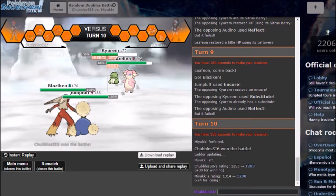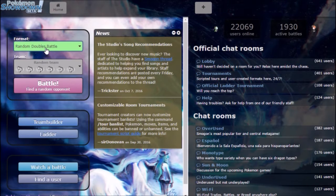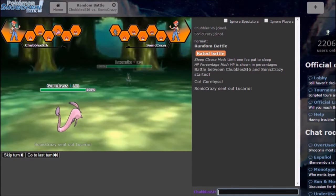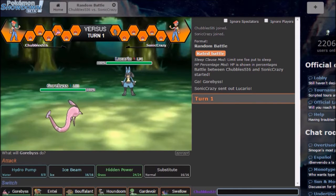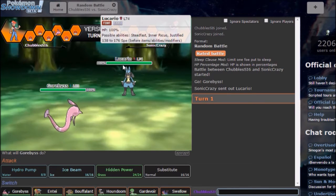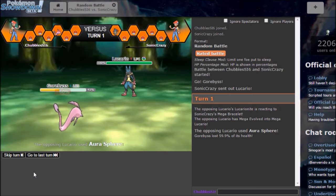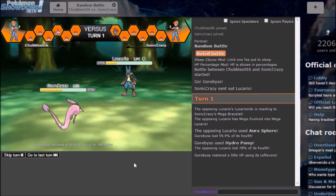Let's move on to the next battle — probably single battles now. If you guys want me to do a different mode, let me know in the comments below, I'm more than happy to do that. I see no reason not to go for a Hydro Pump — it'll do a very good chunk of damage to Lucario. He goes first with Aura Sphere doing 60%, Hydro Pump comes out for 78% — so a good amount of damage.